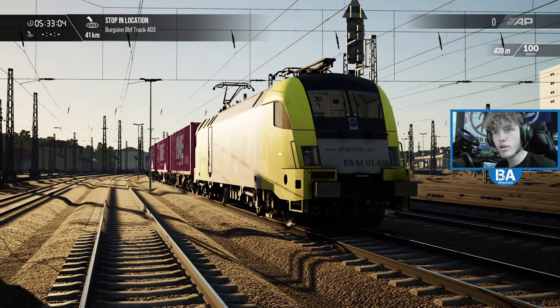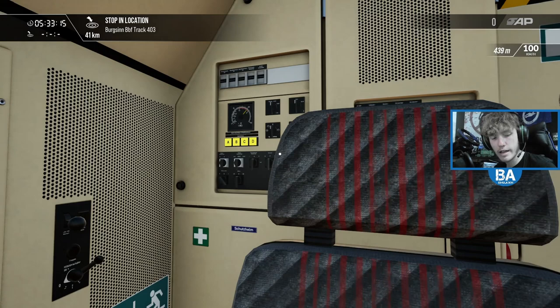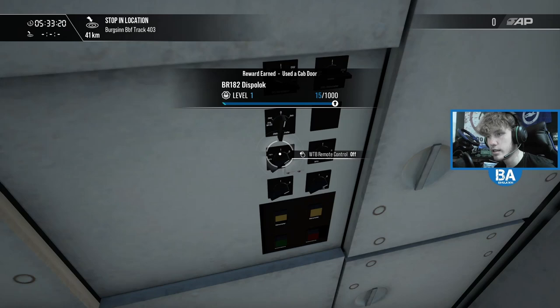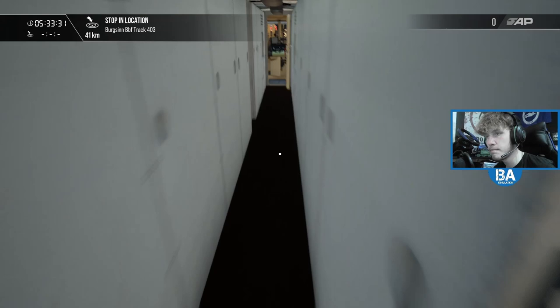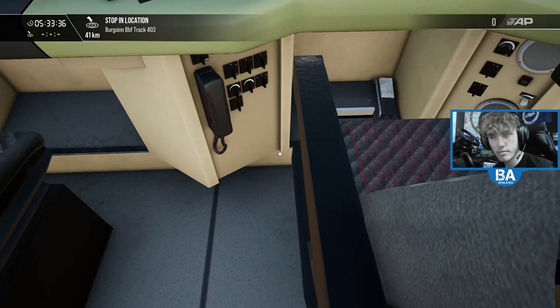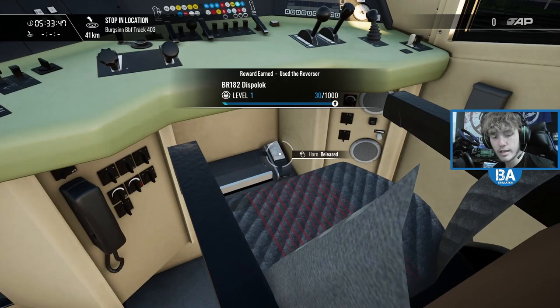Here we are, here it is in all its glory. We do need to set it up and then we'll make our way off towards Bergson - it said it was about 27 minutes this service, but we'll see about that. It's been a while since I've been in this. There are three variants of this train in the game: the Rapid Transit Deutsche Bahn 182, the Hamburg-Lübeck one, and now this one.